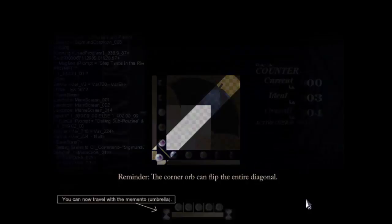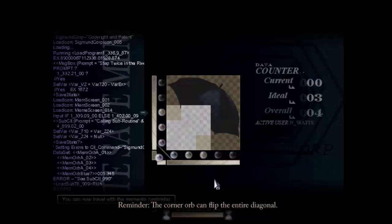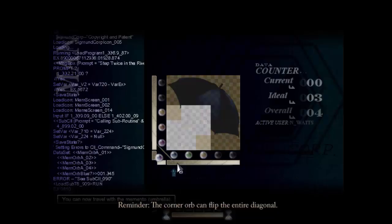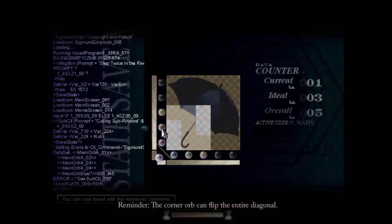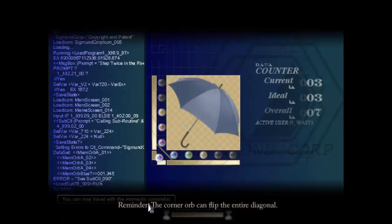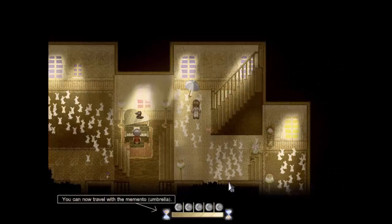Corner orb can flip the entire diagonal. Okay, so it's another puzzle. I'm not really the best at puzzles here. And there wasn't really much instruction. There we go — an umbrella. I guess we could go ahead now.